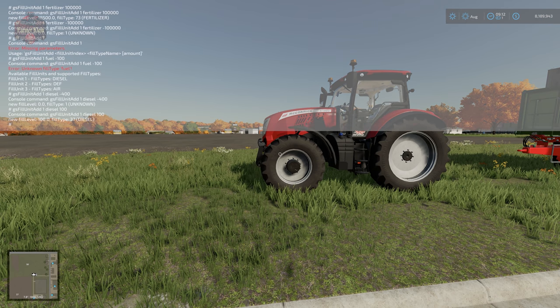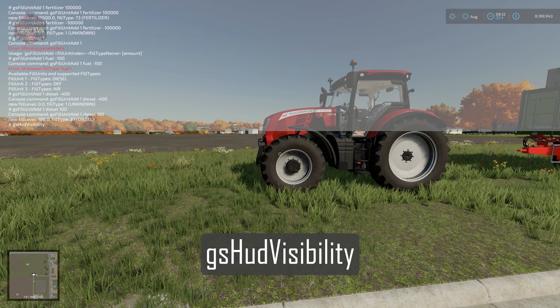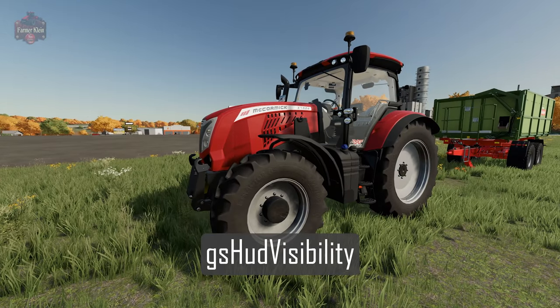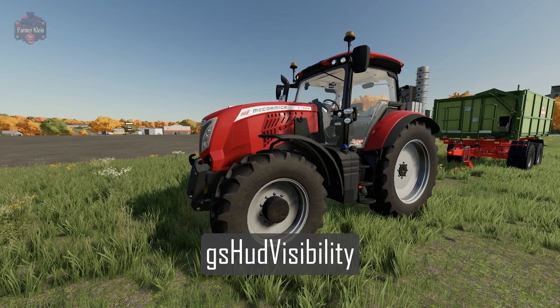The next command is gs hudVisibility. If you ever want to take a nice screenshot and can't get rid of all the HUD information, gs hudVisibility will toggle it on and off.